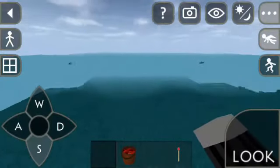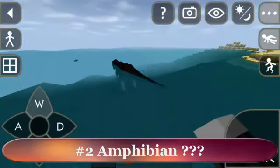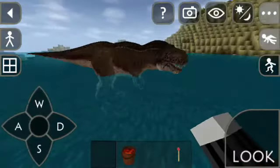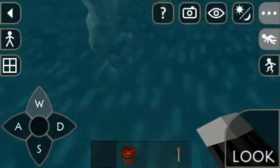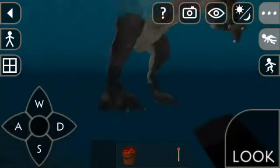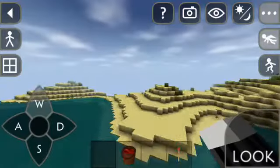At number 2, the T-Rex can actually float on water. So let's see — look at that. I spawned a T-Rex here and right now it's floating. Let's just go down so we can see if it is really floating. I am now underwater and this T-Rex is just walking on water, just like a dog.